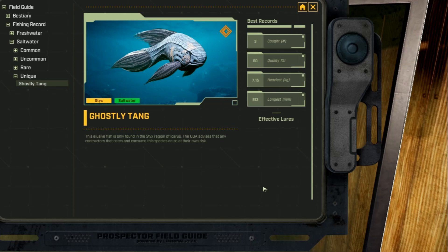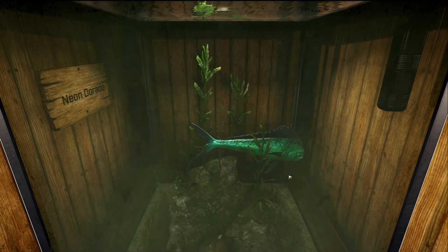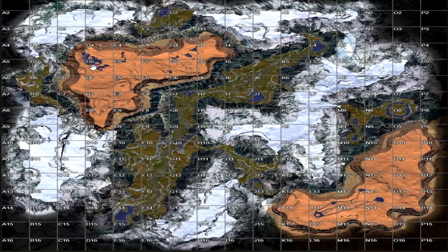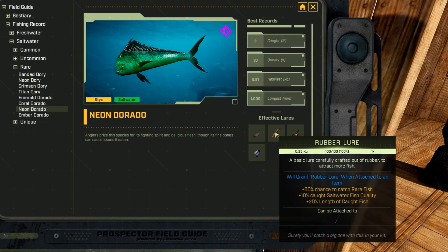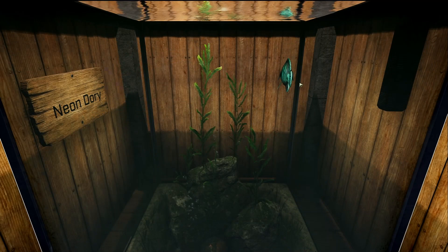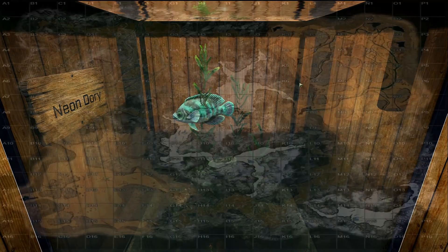This fish is the Neon Dorado, and it is a rare saltwater fish. I've only found this fish on Sticks around the pond at C4 and D5. I think you might also be able to fish it at G4 at these ponds as well, but I haven't caught it there. The effective lures are dog tag, rubber, poison, and white jelly lures.